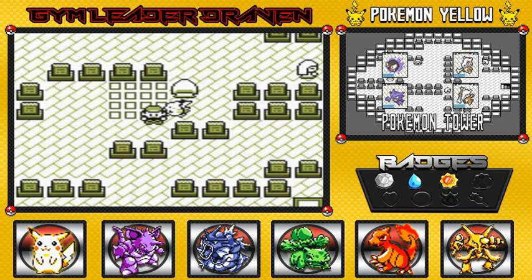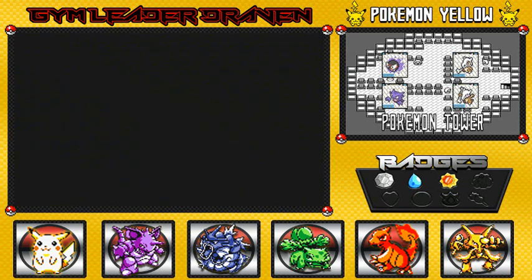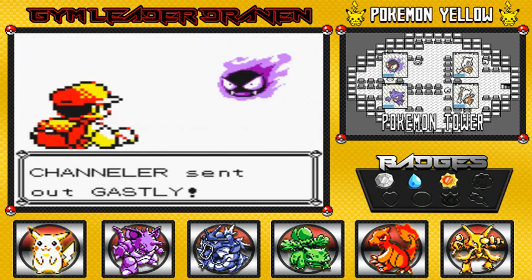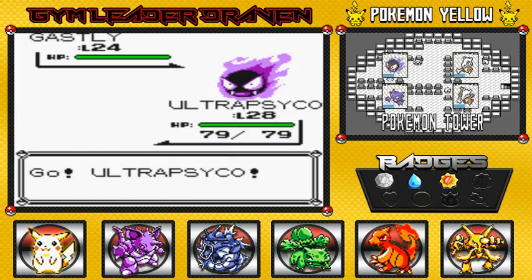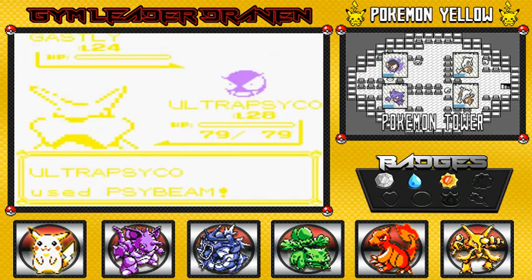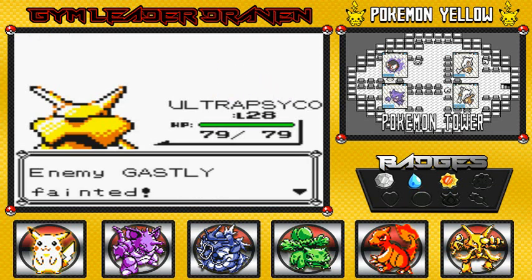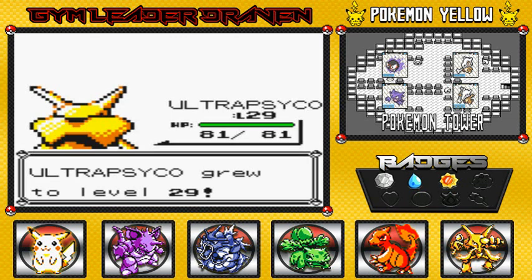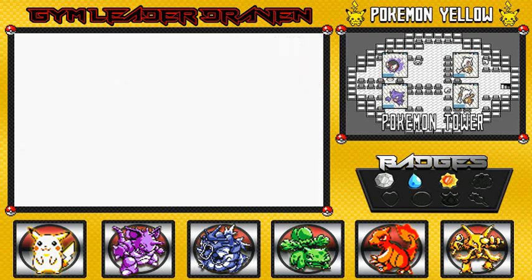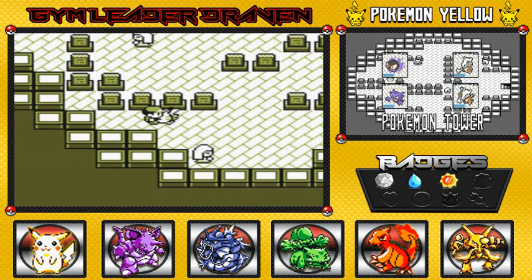Healed up again! How many zombies? How does one spirit possess everybody in this entire area? We're just making quick work of everybody. Ultra Psycho easily going up to level 29 — level 30 is coming. We're gonna get there before we end this episode. Grabbed another Nugget — extra money.